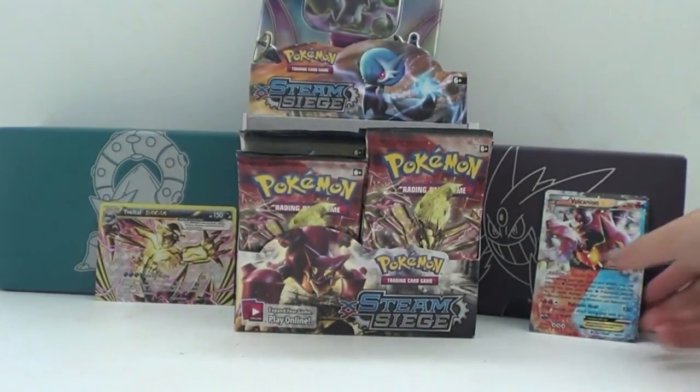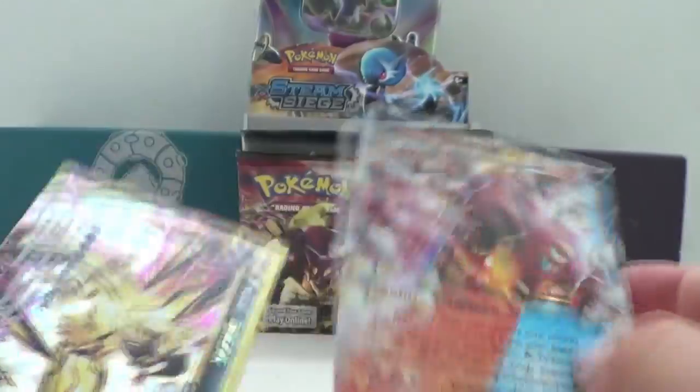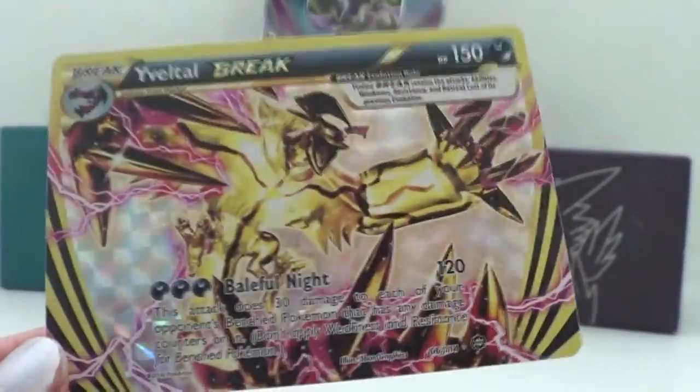Okay guys, so for a recap: this first half we got a Volcanion EX and a Velto Break. Hopefully we can get better pulls in the next two halves.